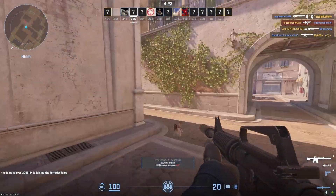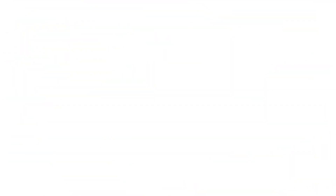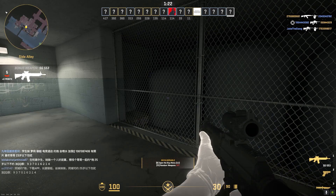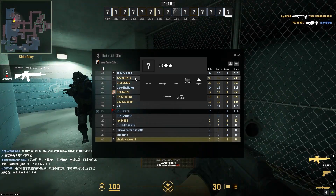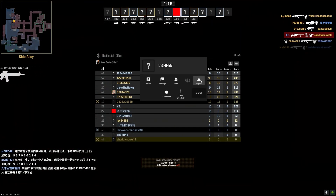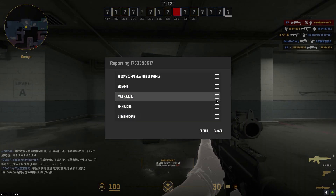The easiest way to report a suspected cheater is through CS2's in-game report system. Press Tab to bring up the scoreboard. Right-click on the cheater's name. Click Report from the drop-down menu. Select the appropriate report reason. Click Submit and copy down the report ID.